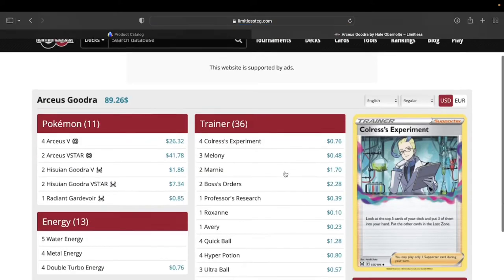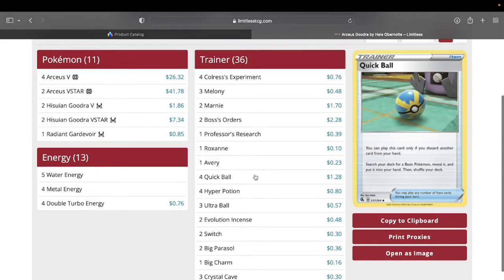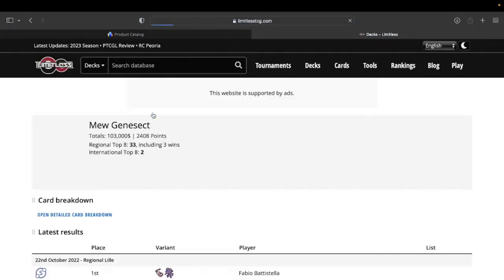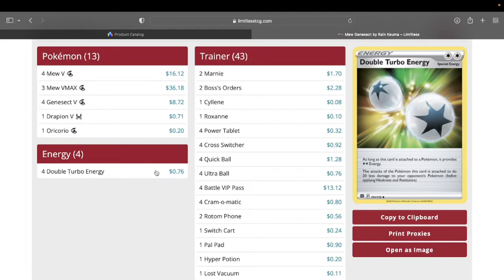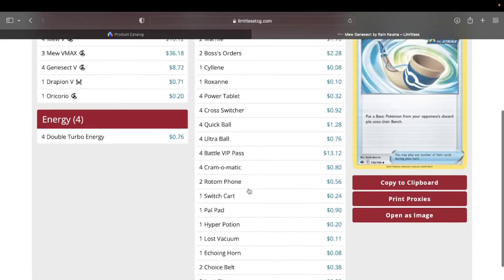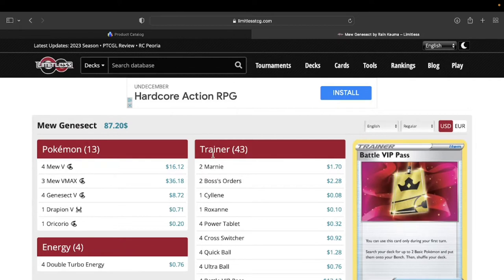We can see some of the same stuff come up across decks. Marnies are selling pretty well, Boss's Orders again, Quick Balls always sell really nicely, and Evolution Incense are really good right now. For the fusion deck, Double Turbo Energies, Marnies, and Boss's Orders keep appearing. Four Battle VIP Passes — a common card — you'll probably have a few sitting in your bulk that you didn't even know were good. The thing with competitively played common cards is the price is up because of the competitive aspect. As soon as these cards get rotated out and aren't played anymore, the price goes down. These are cards you want to sell now, while they're hot.